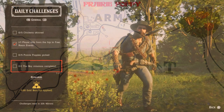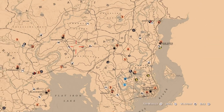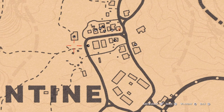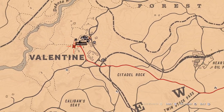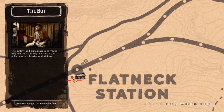Then one The Boy mission completed — usually The Boy is at Valentine or at the Flatneck Station. When he is not at Flatneck Station, then he is at this location here. If he's not here, then he is at Flatneck Station — he is right there at the moment for me.